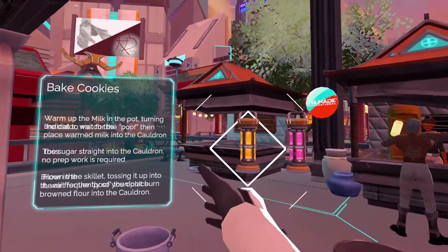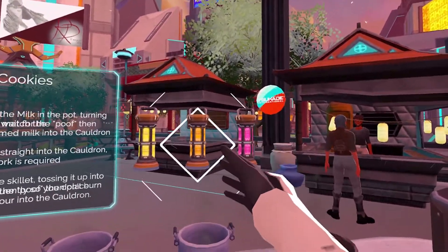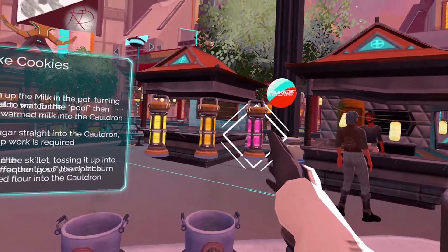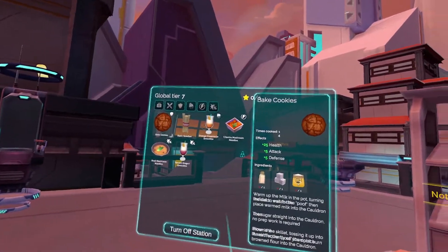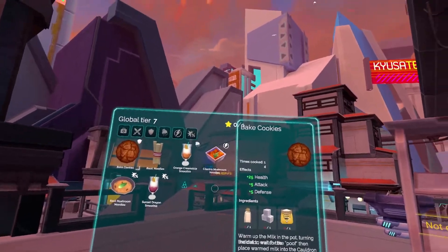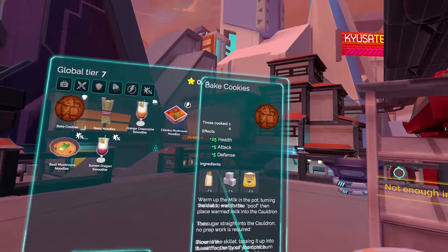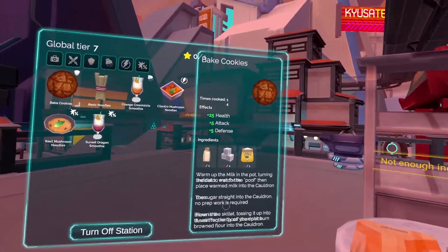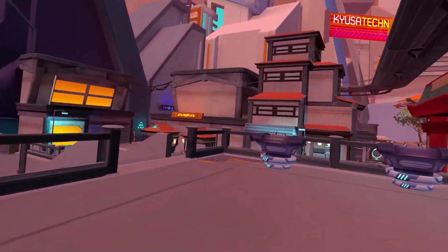I'm going to help you through this. You want to take these cores and just shove them right in there. I'm not really sure what these ones do but they do something — I'm not an expert, I just know the basics. These are the things you cook. I have a couple of ingredients and I'll show you how to get them. We're gonna make a cookie because it's really easy.